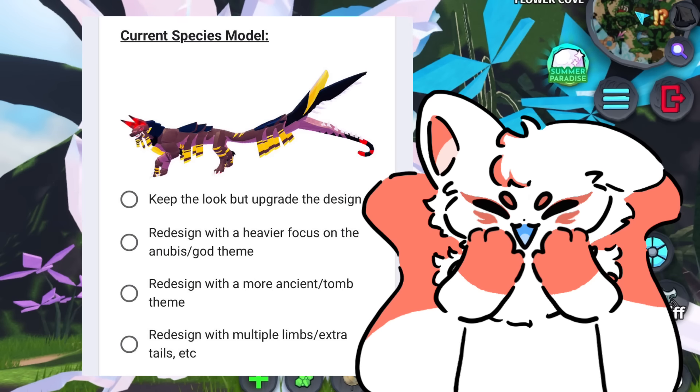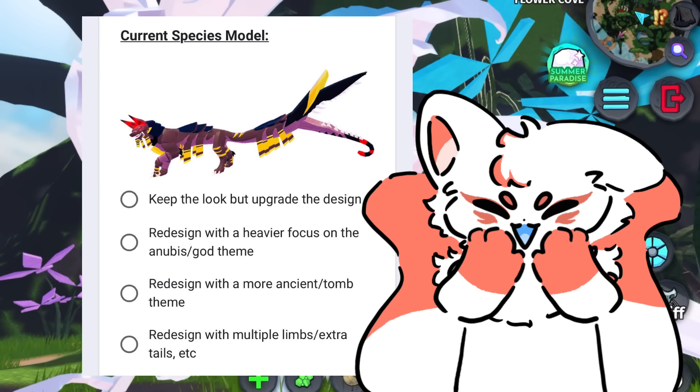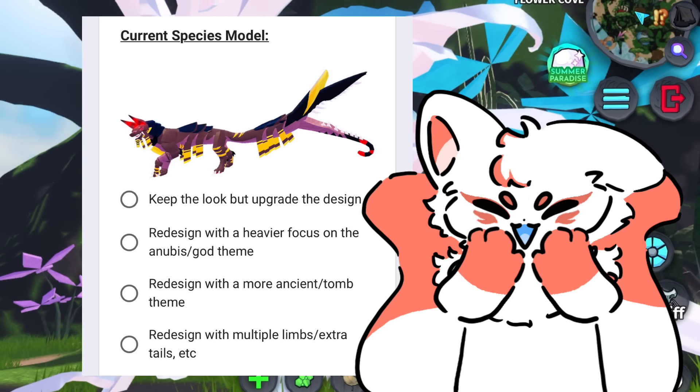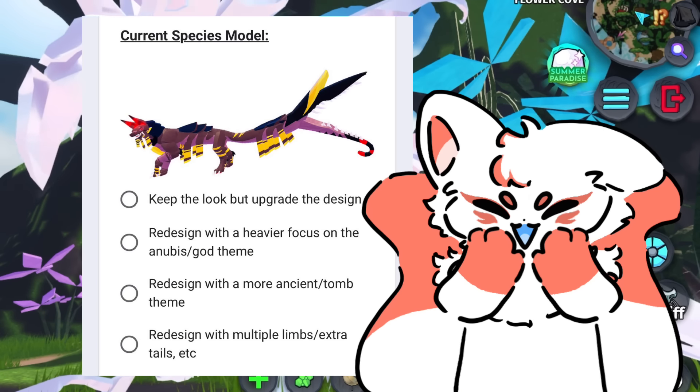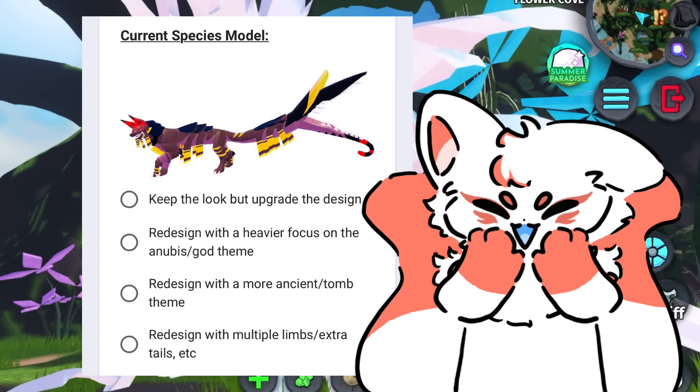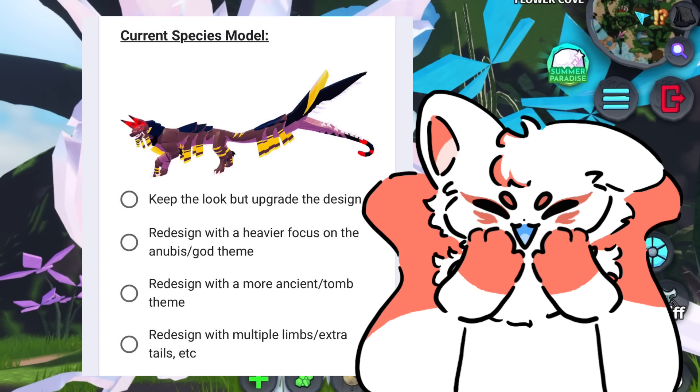The Vetemortem's redesign options are: keep the look but upgrade the design, redesign with a heavier focus on the Anubis or God theme, redesign with a more ancient tomb theme, or redesign with multiple limbs or extra tails, etc.